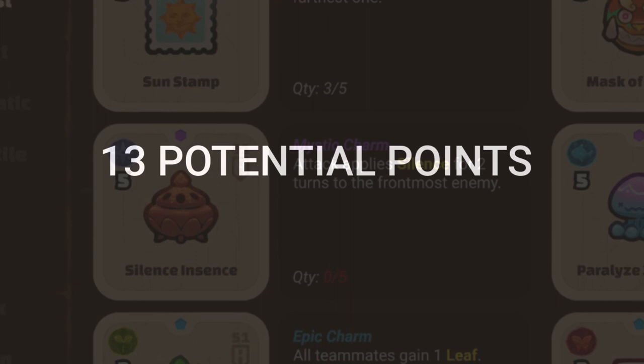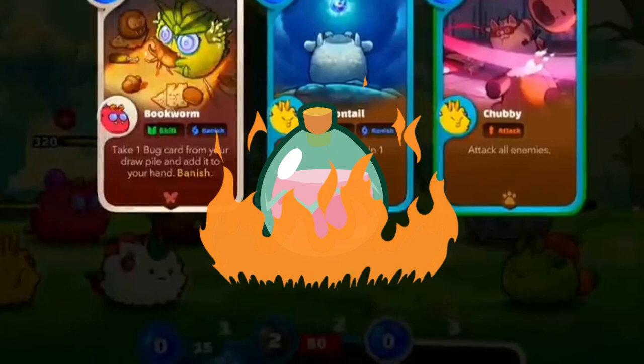Going more in-depth into the cost of runes and charms, we can see a lot of great things coming from them. Not only does this exponentially increase the amount of possible combinations you can make in the game in terms of deck building and theory crafting, but runes directly bring the first true SLP burning mechanism to Axie Infinity.